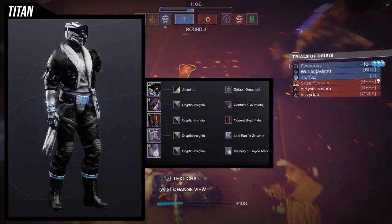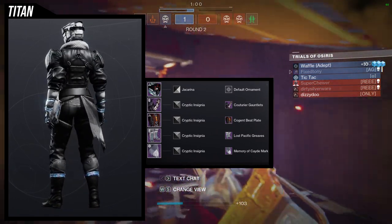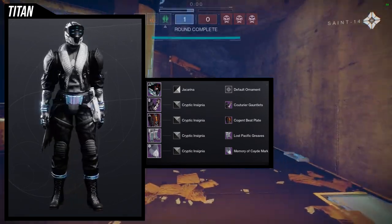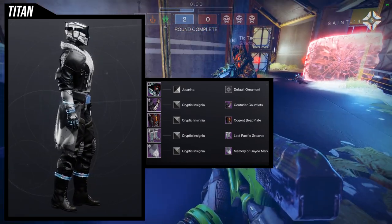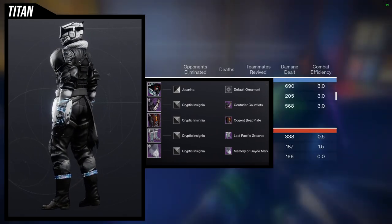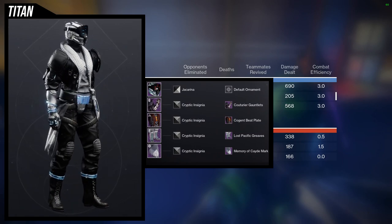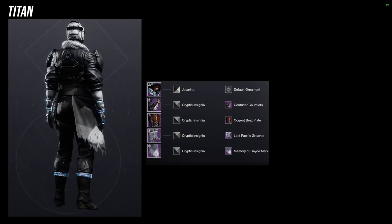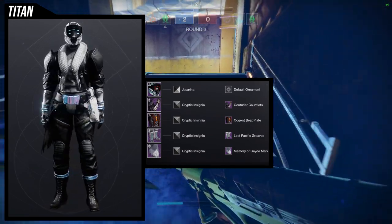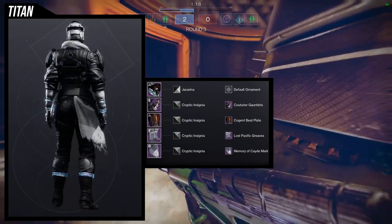For the boots, Lost Pacific Greaves in combination with the Memory of Cade mark — I think these two pair really well together. Unfortunately there is some clipping on the right side of the hip. I don't really care for it too much since I see everything as a whole, but I understand some people might have issues with that. In that case, just use some of the other casual boots Titans have in the game — there are quite a few now, so just pick whichever one you like most.